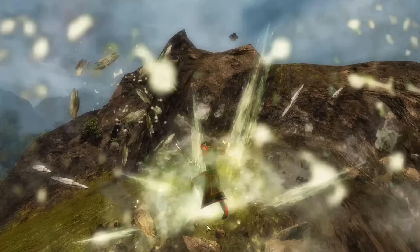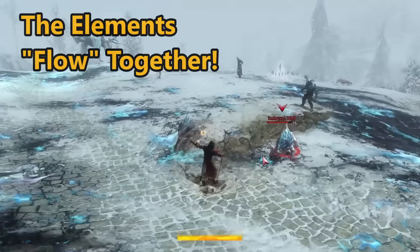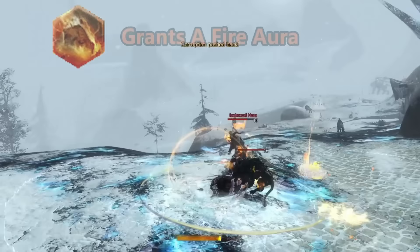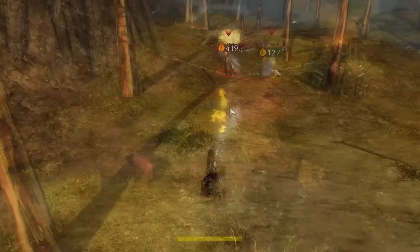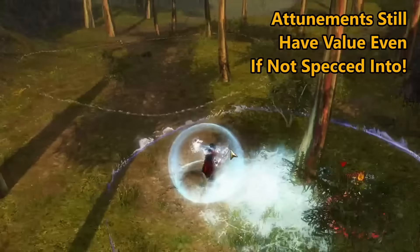As you play the profession, you'll understand the flow the Elementalist has. These attunements will be enhanced depending on the trait lines you choose — for example, the fire trait line gives you a fire aura when you jump into fire attunement, and the air trait line gives you movement speed when you switch into it. This does not mean you should avoid attunements you didn't trait into. Even without the water trait line, water attunement still offers fantastic healing, and earth still gives great defenses.